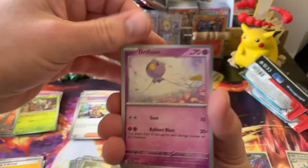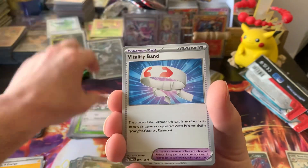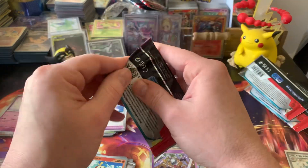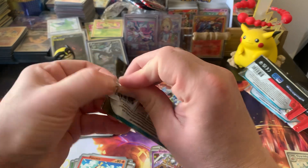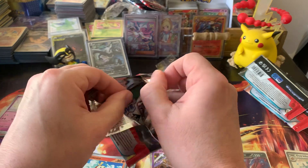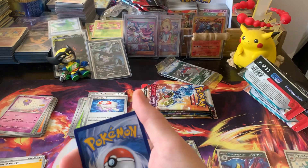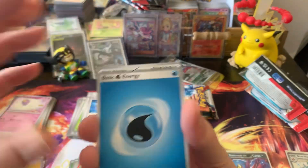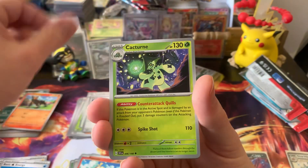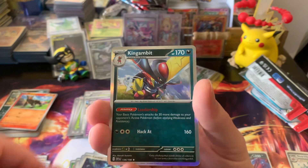Pack five: Fidough, Scatterbug, Drifloon, Toedscool, Maushold, Vitality Band, Potion, Fuecoco, and a Klefki. Pack six: Water Energy, Sprigatito, Flittle, Ceruledge, Thundurus, Cacturne, Mesagoza, Drifblim, Meditite, Cyclizar, and a Kingambit.